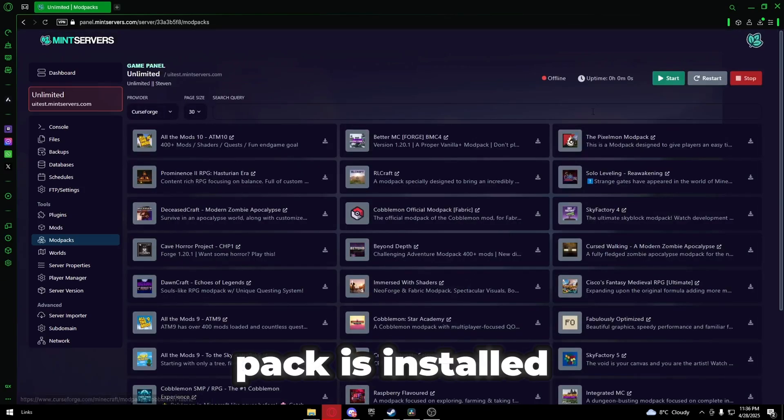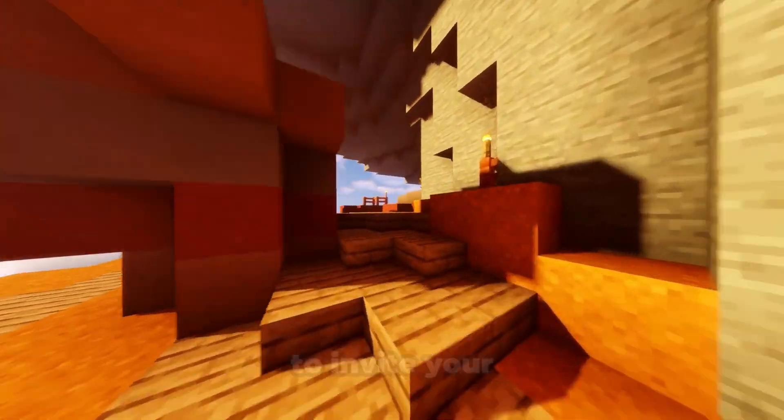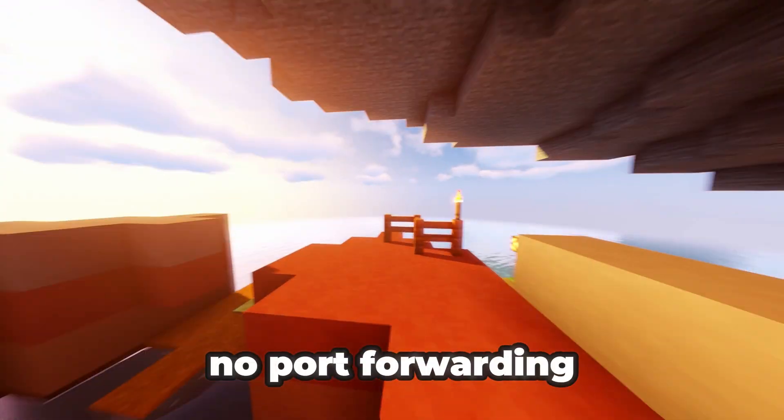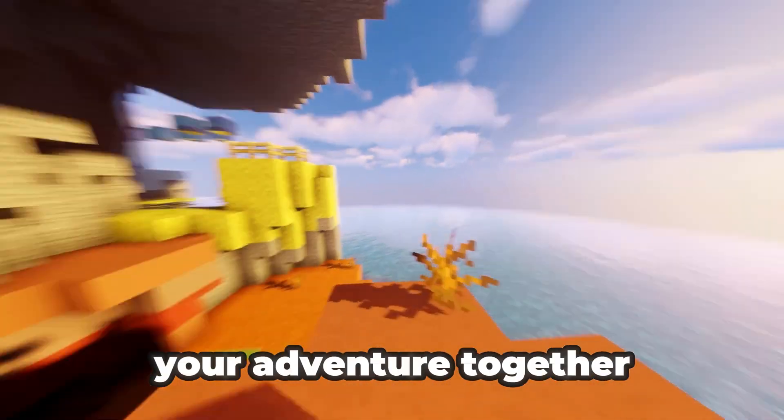Once the mod pack is installed, just click start. Your server will launch and you're ready to invite your friends. No port forwarding, no technical hassle, no lag. Jump in and start your adventure together.